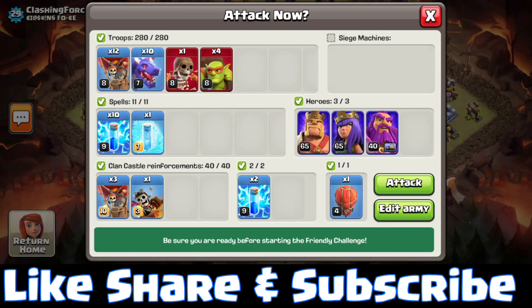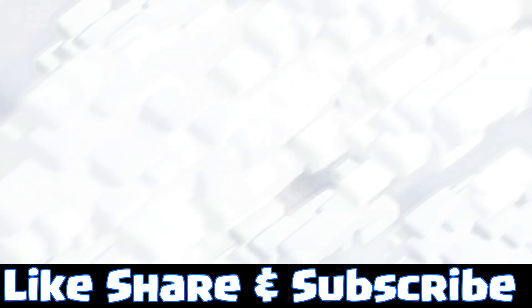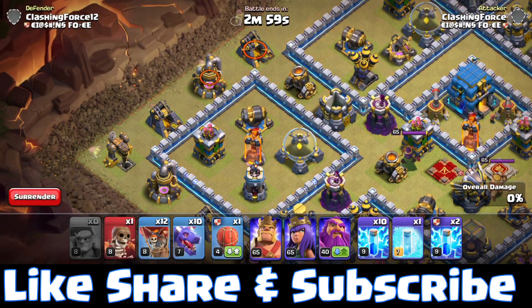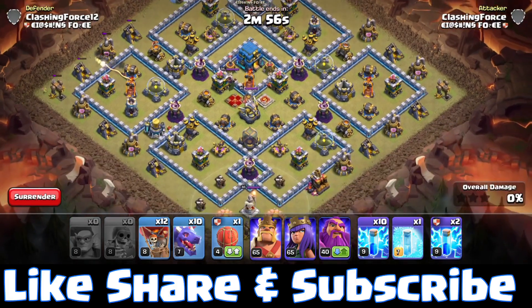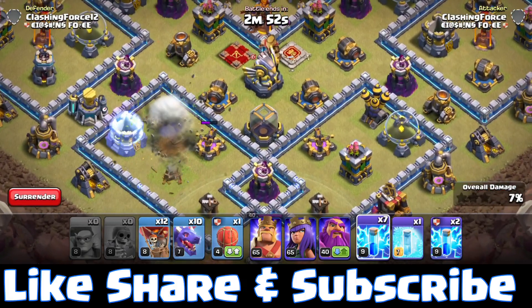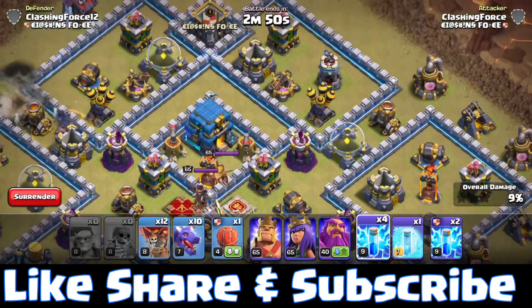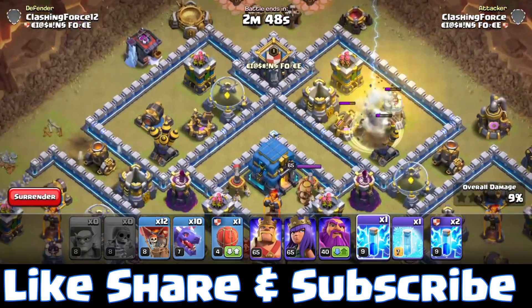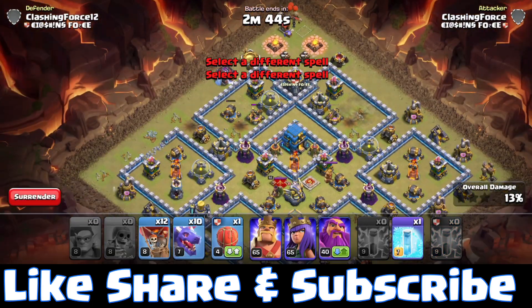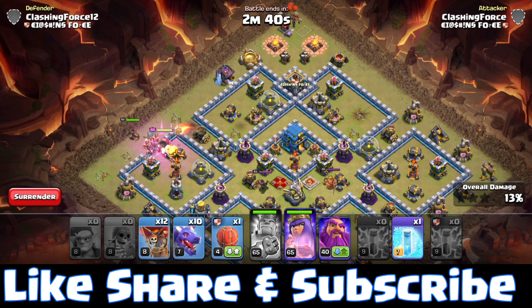Now moving towards our next attack for Town Hall 12, and this is the army composition we are using. Here we are doing the same thing as in our first attack — first take out all the air defenses and make the funnel for the heroes to take out the single target inferno tower. Now deploy the heroes along with the King's ability; it will prevent the single target inferno from attacking the King.